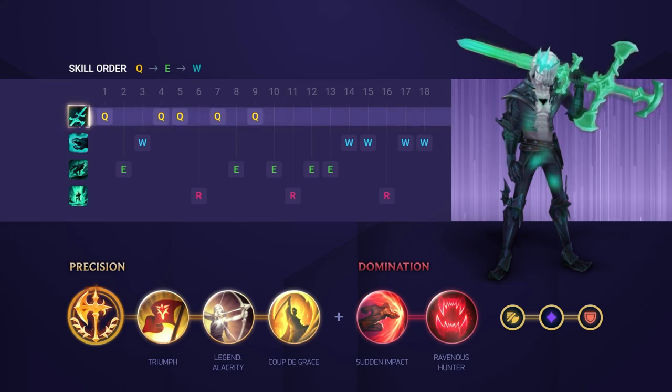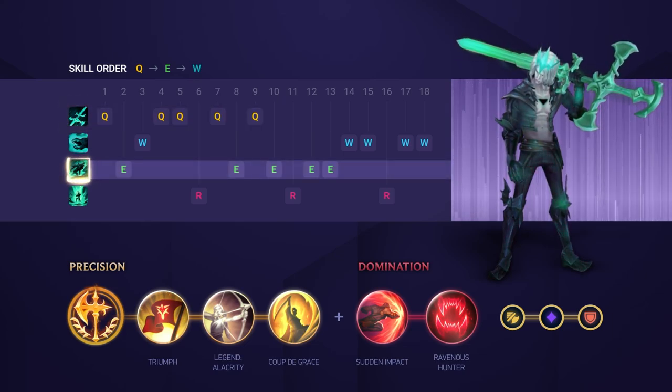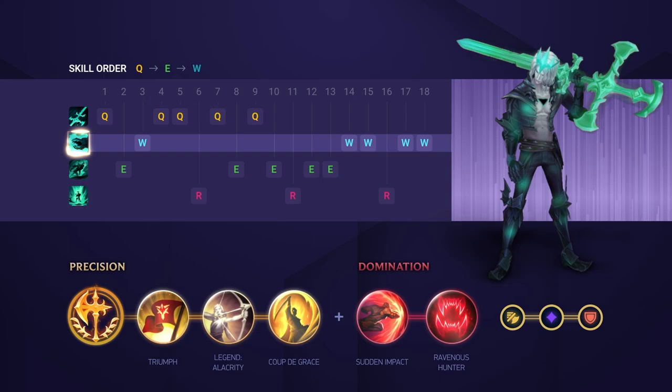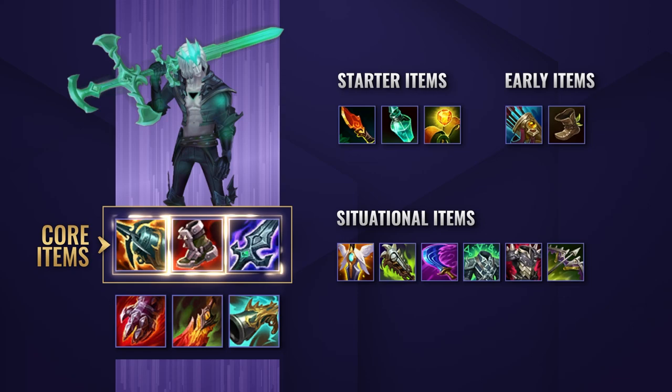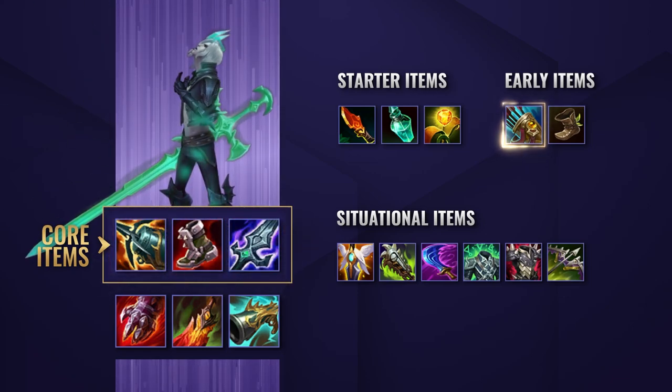Your skill order is gonna be maxing Q for damage, E second for the reduced cooldown and increased attack speed steroid, and W to finish. Your core items for this build are going to be Kraken Slayer and Blade of the Ruined King, with Plated Steelcaps in most games, so Noonquiver should be your first aim.